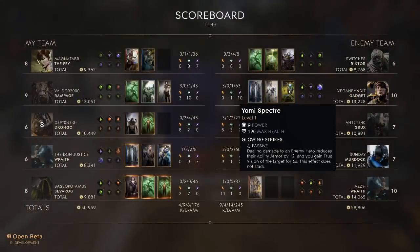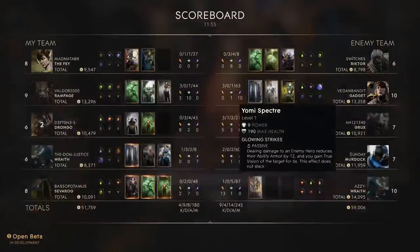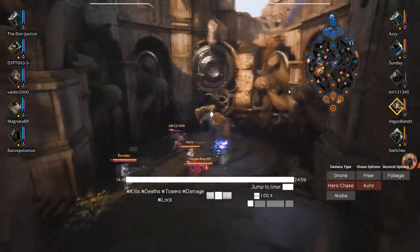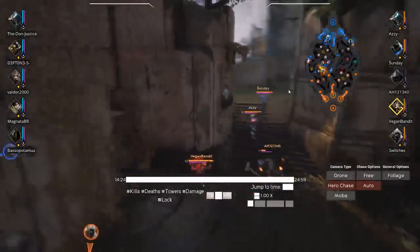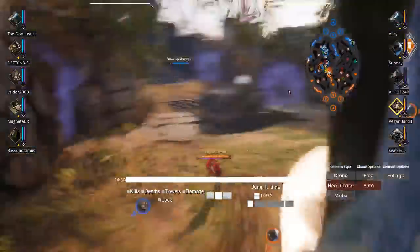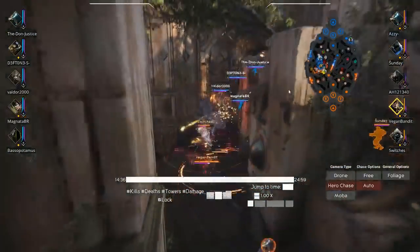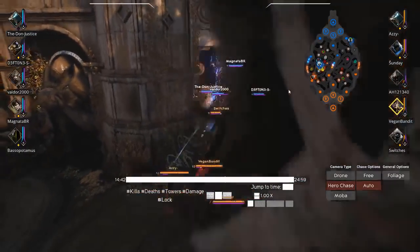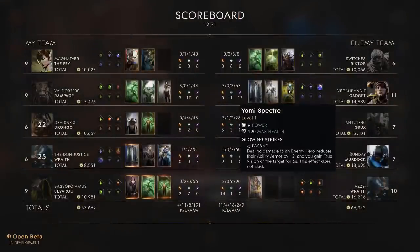Yomi Spectre — the reason I take this on Gadget and think it's pretty strong on her: when you deal an instance of damage to an enemy, it reduces their ability armor by 12 for 6 seconds. What I often try to combo is I'll put a bomb on someone, and before that bomb goes off, I'll make sure they get a tick of my slow — or sometimes my ulti. That means they take a lot more damage from my bomb. Late game, with even just one tick of my slow, one of my bombs is doing like half of their health. Here I get a pretty nice ulti and that's just shredding through them — that's my Yomi Spectre doing work and my ulti's ramping damage.